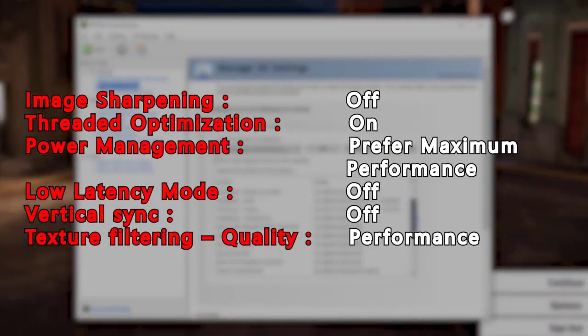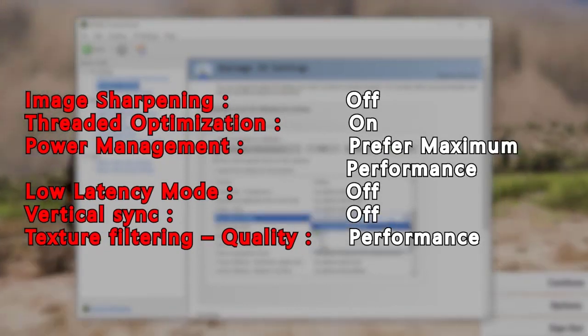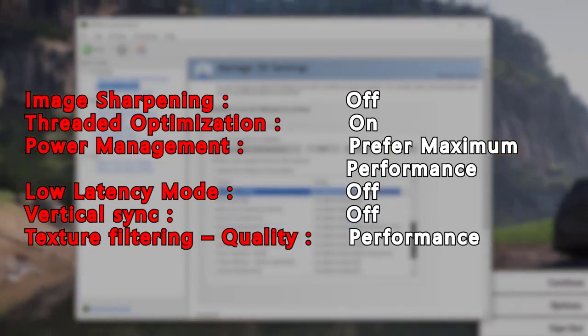In the Specify the Settings for This Program section, modify the following settings: Image Sharpening — Off; Threaded Optimization — On; Power Management — Prefer Maximum Performance; Low Latency Mode — Off; Vertical Sync — Off; Texture Filtering Quality — Performance. Click Apply to save the changes.